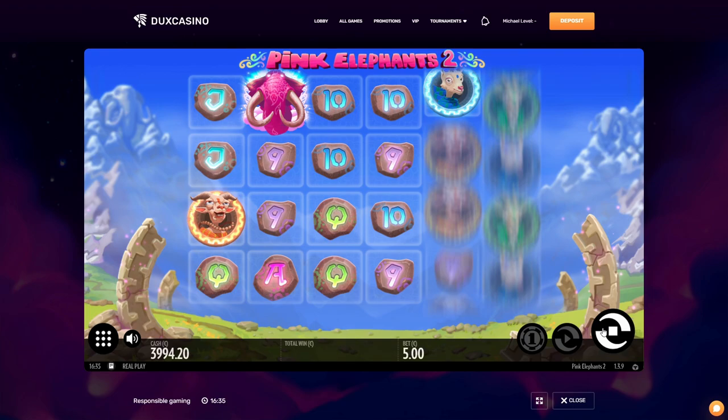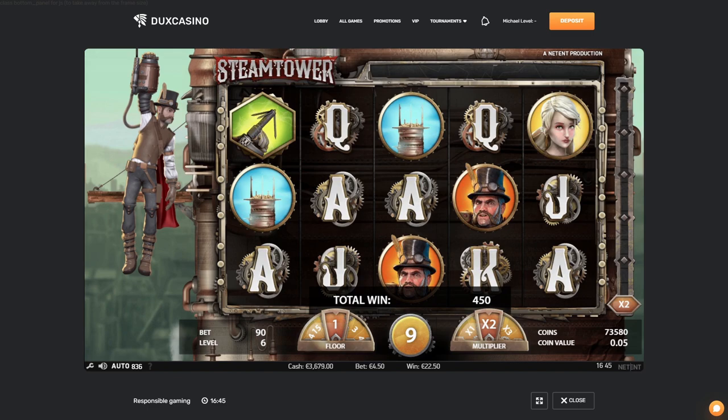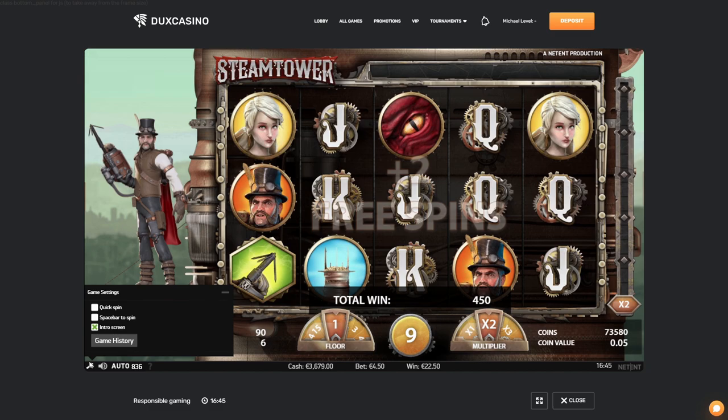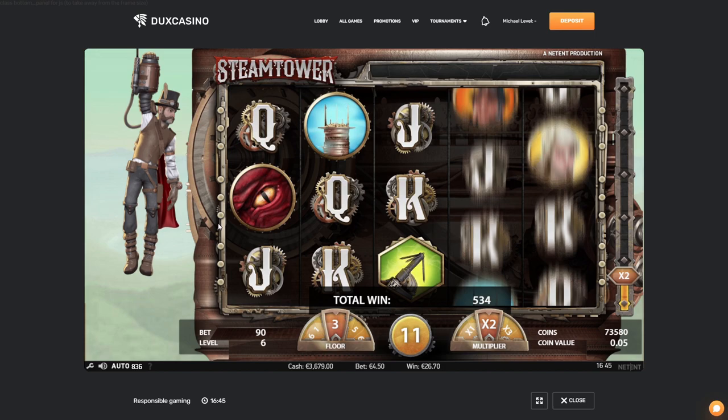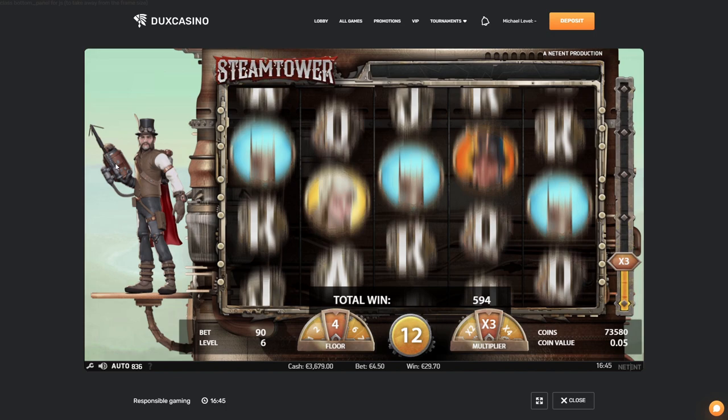Boom guys — Steam Tower, good old slot. 40-50 euro bets, got the bonus in. Let's see — quick spin is not enabled, it's fine. We need to get those hooks in here — and there they are, right as I say it. You get the level up and the further you get, the more multiplier you're getting. Every level up you get two extra spins. This game can pay — this is one of those classic slots I don't play much anymore. That is a big win there.